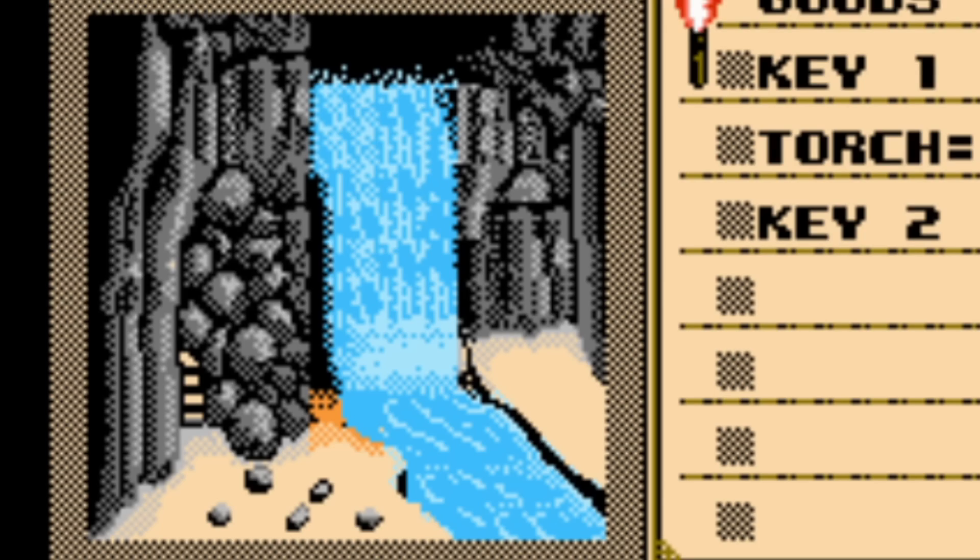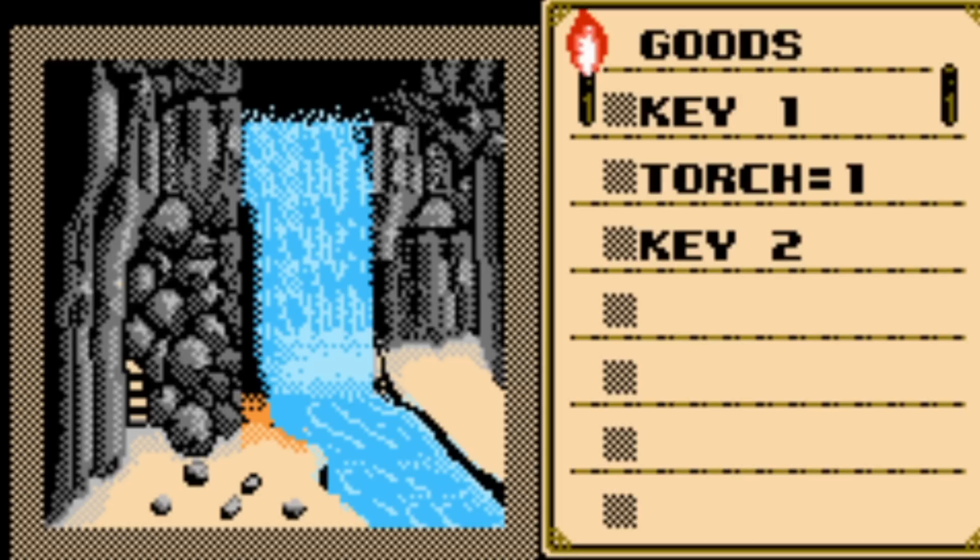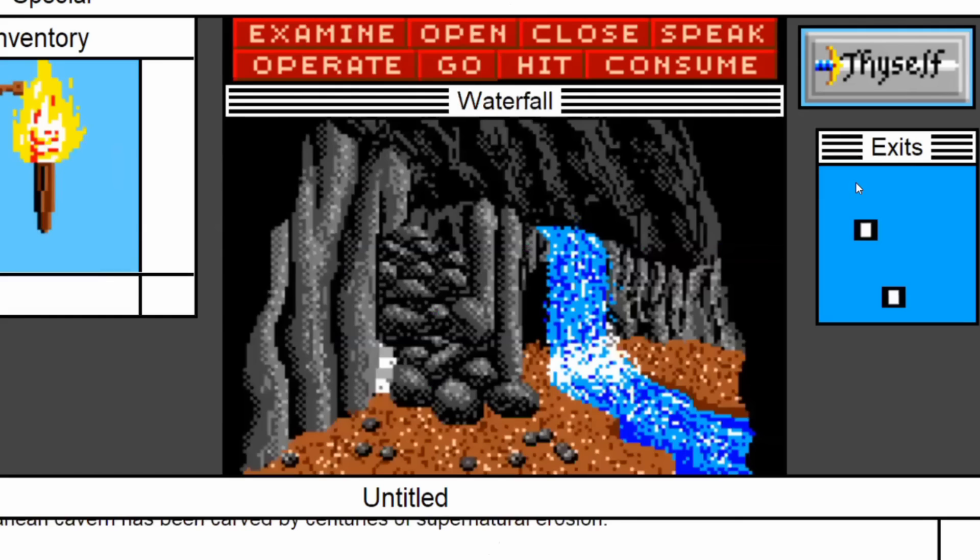Water cascades over a subterranean cliff into a cool, clean stream. This landslide looks like it occurred ages ago — it would take you a year to clear it away. Although there is a hidden room behind the waterfall, in almost every version of Shadowgate, this landslide is nothing more than a red herring.